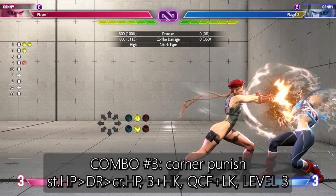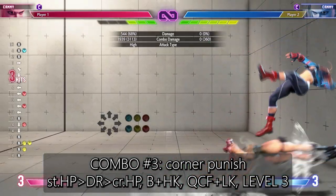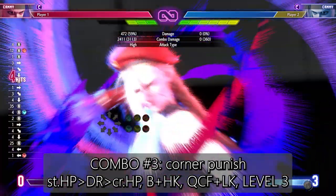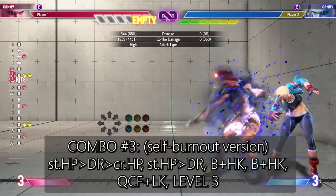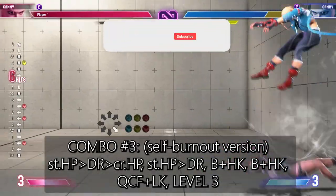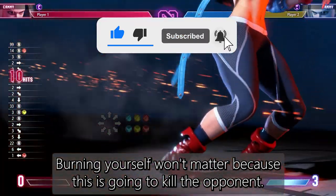Combo number three. This is the combo you want to use when you block a cornered opponent's reversal. It dishes out a ton of damage so definitely practice this. If you have four or more drive gauge and the opponent has less than 40% health, you can go for a burnout version of this combo. Burning yourself won't matter because this is going to kill the opponent.